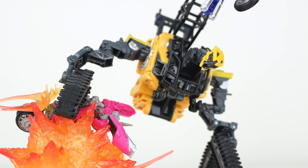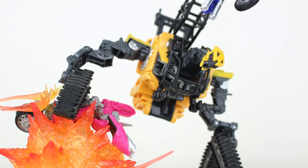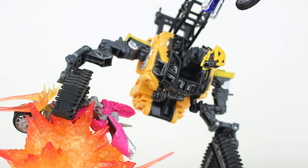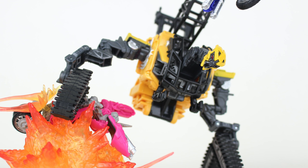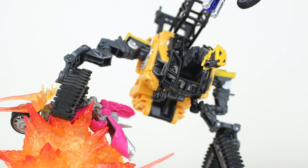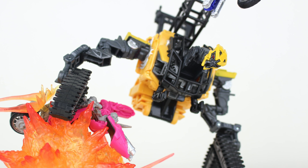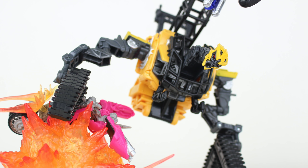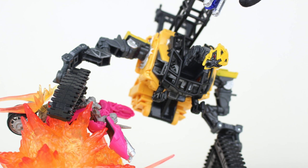Taking the seventh spot on my Constructicon list has to go to the Studio Series Deluxe Class Hightower. When this figure was first unveiled way back at 2019's New York Toy Fair I actually thought this was one of the most intriguing and interesting Constructicon designs in general. This took an original concept idea and adapted it into a plastic format, which I think was really interesting as it was kind of the first time Hasbro had really delved into concept characters for the Studio Series line. However, I haven't picked up and transformed Hightower that much, mainly due to his design.